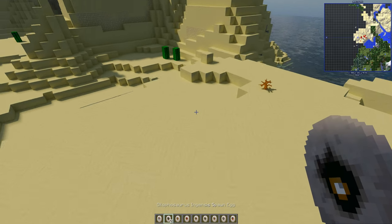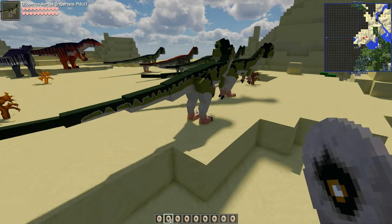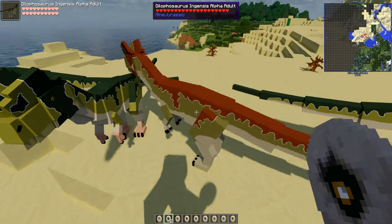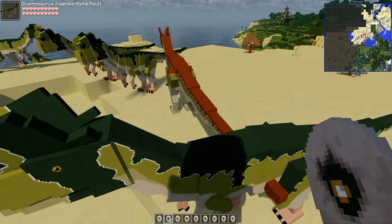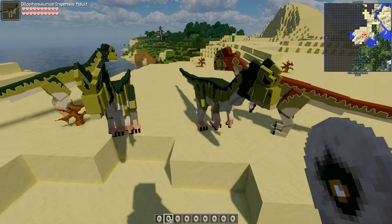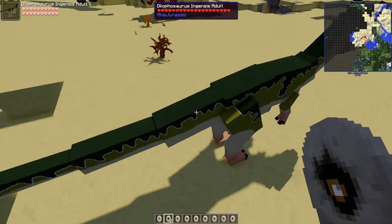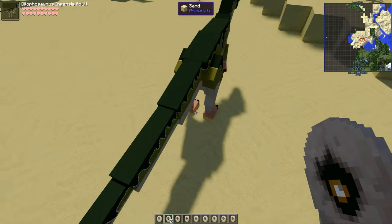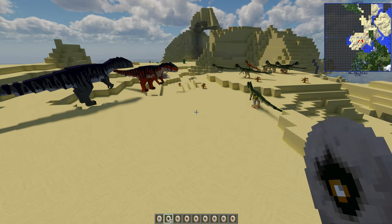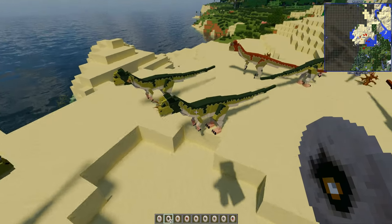Next is Dilovasaurus Ingensis. There's a red one — that's the Alpha Adult Ingensis. Wow, so there are two variants: the standard Ingensis Adult and the Alpha. That's the JPTG one as well — really impressive looking creatures.